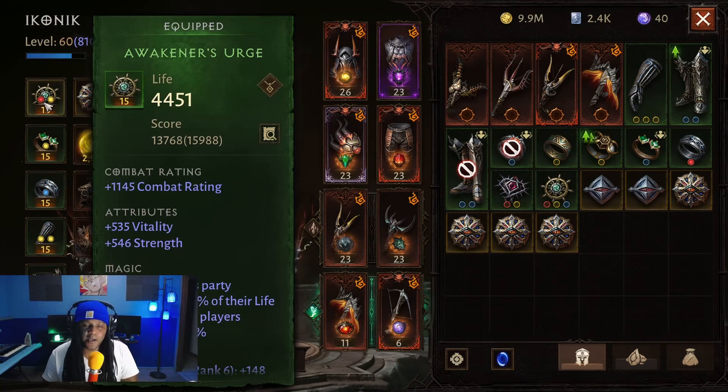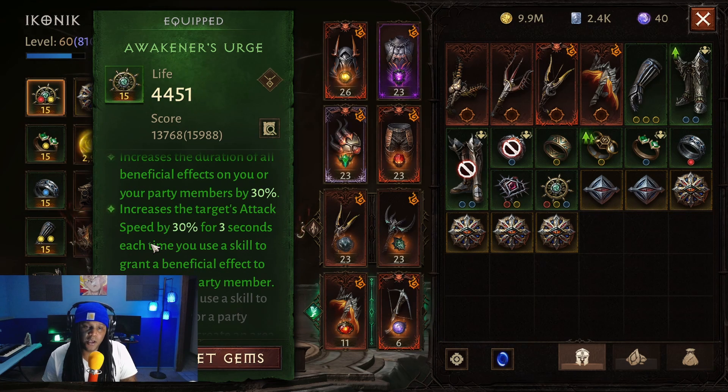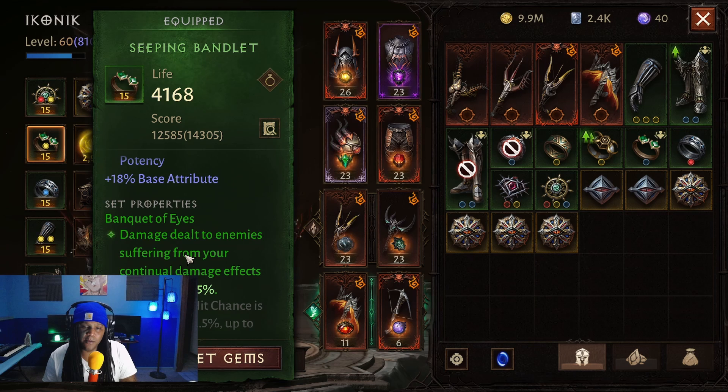Let's take a look at our sets — this is going to be very important to this build as well. We're going to be using Vithu's 4-piece, and then we're going to be using the Banquet of Eyes 2-piece set.